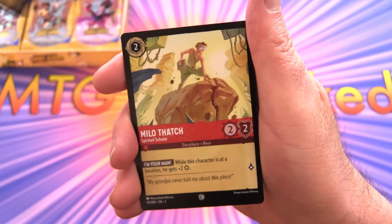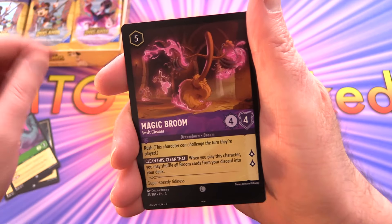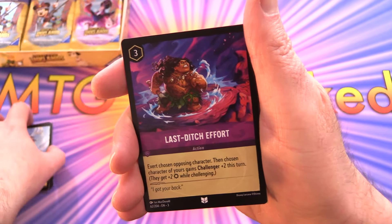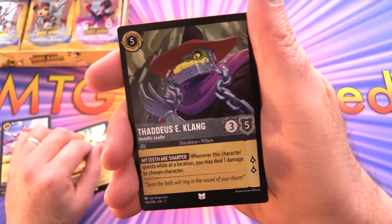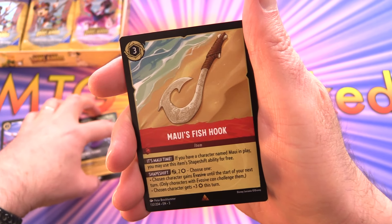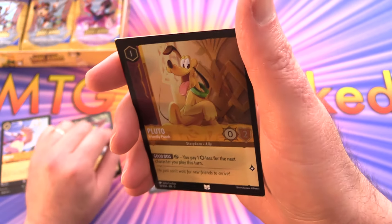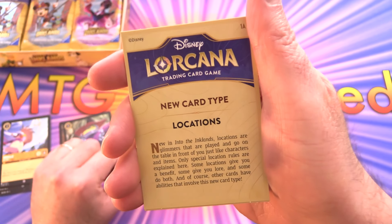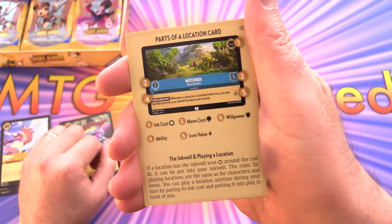Pack one: we have Gizmo, Suit Milo Thatch, Jetsam, Magic Broom, Grammaton, Orville. For the uncommons: Last Ditch Effort, Tinkerbell, Thaddeus E. Klang, Metallic Leader. The rare is Maui's Fishhook along with Robin Hood, and a nice foil Pluto. There's also a new card type — locations — with an info insert explaining the parts of a location card.